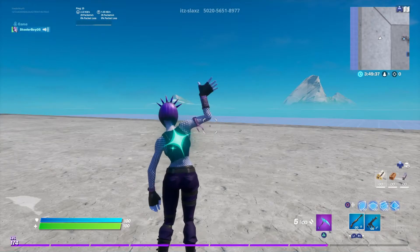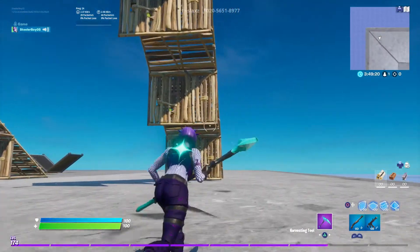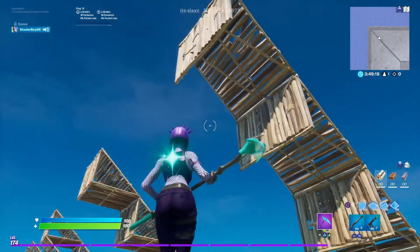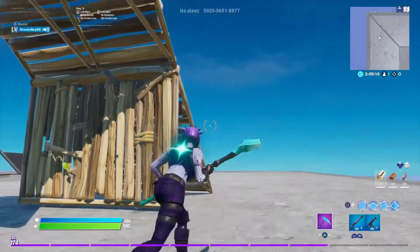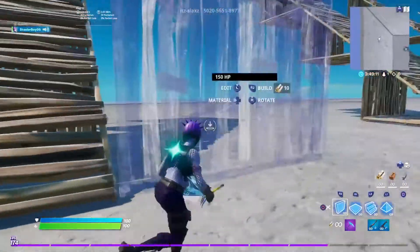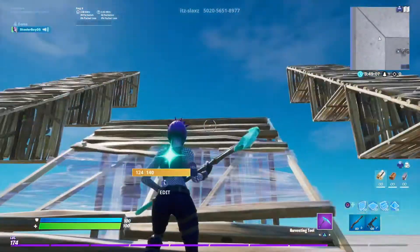Today I'm going to be showing you six basic ramp rushes. The first ramp rush is a basic single ramp single wall ramp rush. Most people know how to do this one — pretty much what you do is place a ramp and a wall. As easy as it sounds.